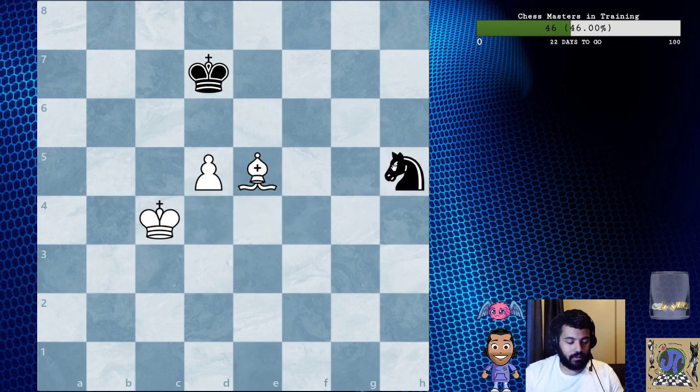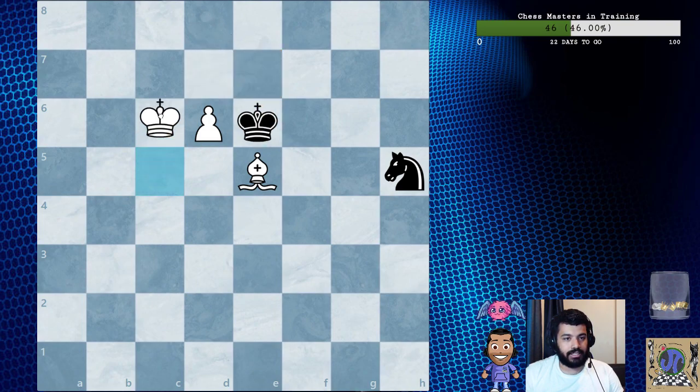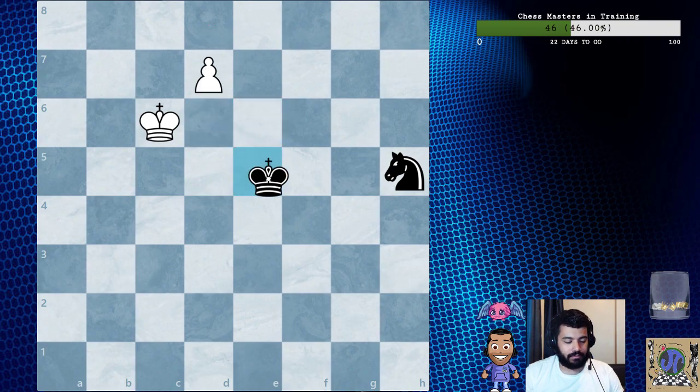Bishop e5, king to e7 — and this is an easy win. It has to move back somewhere. King e6, king c6 promoting, captures e5 — and that's just winning.